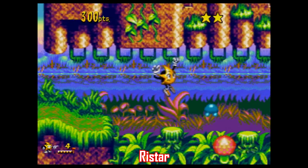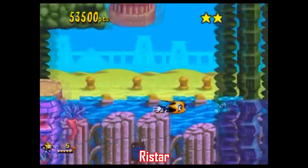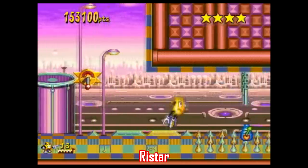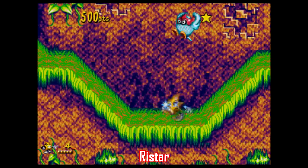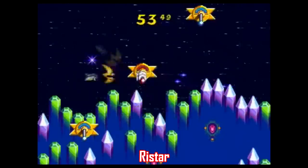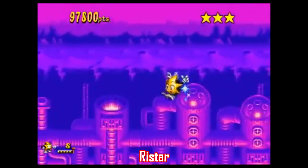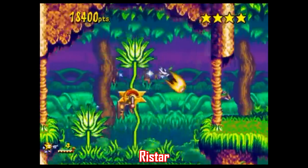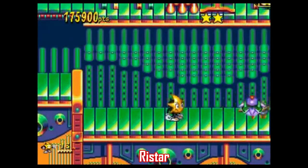One omission from the Genesis Mini lineup is Ristar, a game developed by Sonic Team and a tremendously well-made platformer. You use your arms to stretch out in eight different directions to grab enemies and headbutt them into oblivion, as well as climb and fling yourself into the stratosphere. It plays really well, and the main reason it's so good is because the level design and enemy design complement Ristar's abilities so well. Combine that with fantastic visuals and a great soundtrack, and you have one of the best platformers on the system.